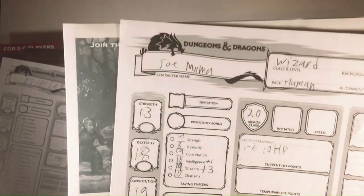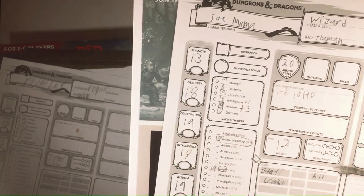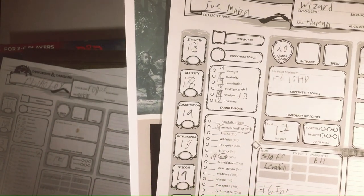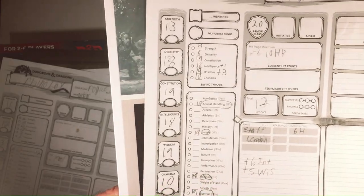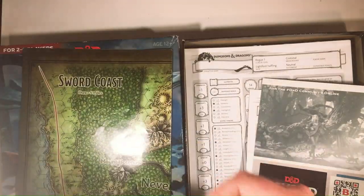So this is Joel Mama. He's a wizard, a human. 13, 18 Dex, 19 Constitution, 18, 10, 10, 19 Wisdom and Charisma. So, not a good looking wizard there. Alright, so that's some character sheets that have been filled out.